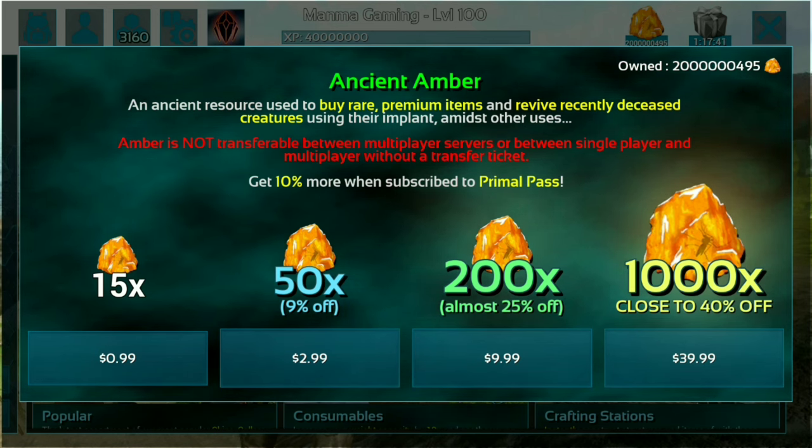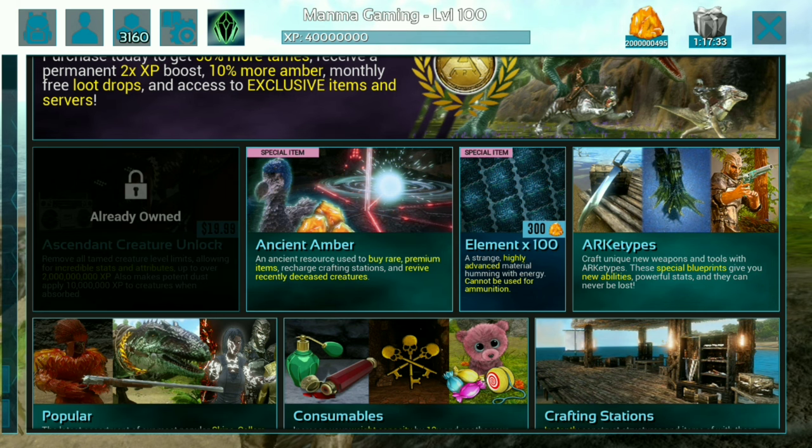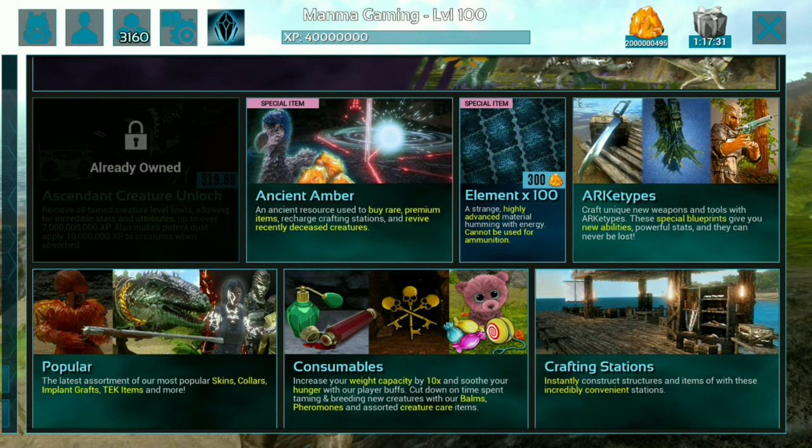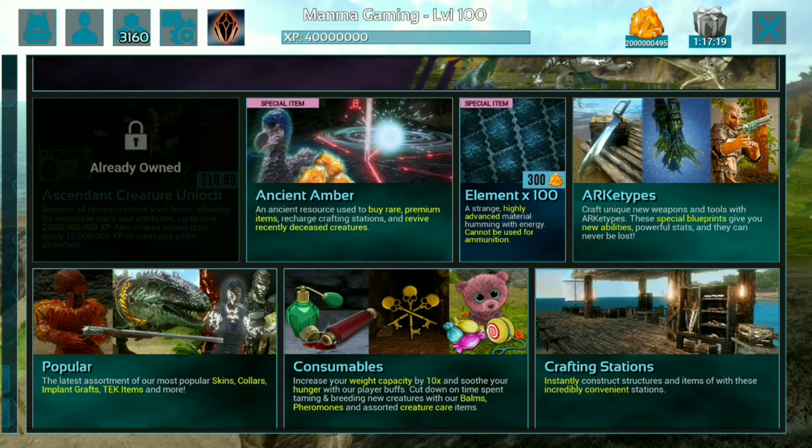If you want these ambers in your game, just subscribe to the channel, like the video, share with your friends, and enjoy the ambers. Now, going back — what you can do with these ambers: you can get tech items, consumables, crafting stations, archetypes, special blueprints, and elements.